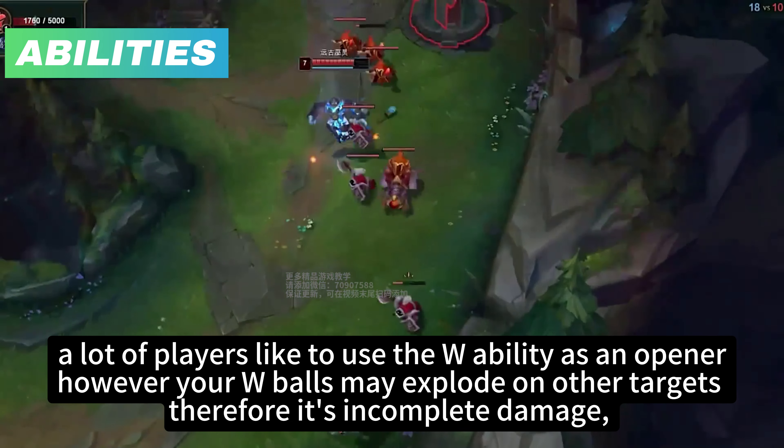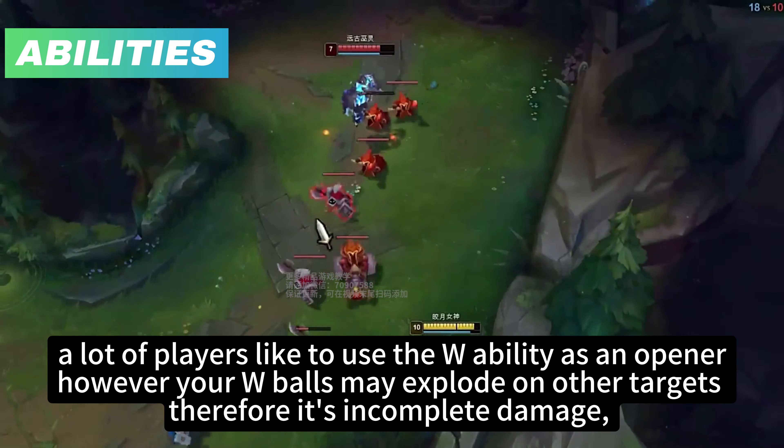Now let's talk about Diana's Q — one of the most unique non-directional abilities in League. No matter how you throw it, it will always be thrown from the right-hand side. Hitting someone with your Q will generate a mark on them and it will provide vision.